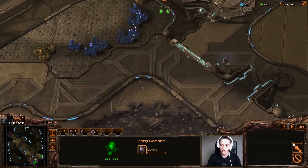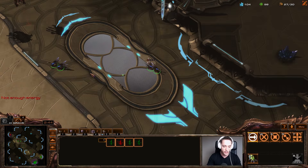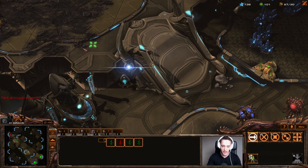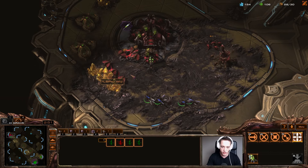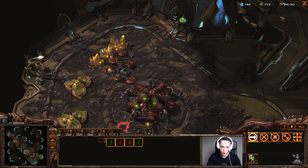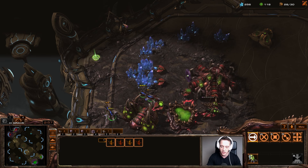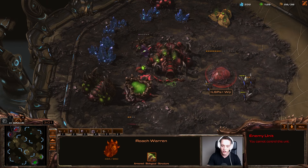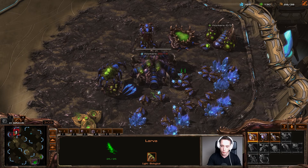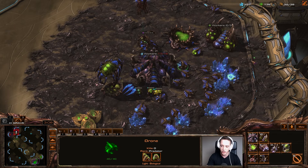This does allow us to transition into the middle part of the game relatively easily though. We've got to keep in mind that my opponent is likely going to assume he's ahead economically speaking, so he may be a little bit scared to drone up more aggressively. He's also actually adding on the Roach Warren as well as an upgrade in that Evo Chamber — so something cheeky is going on from my opponent.